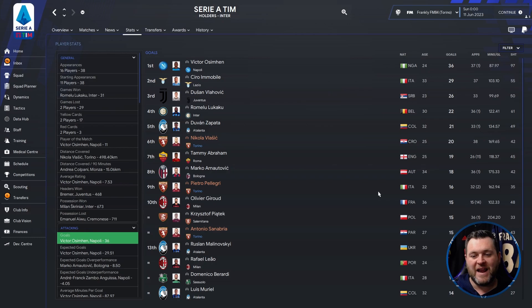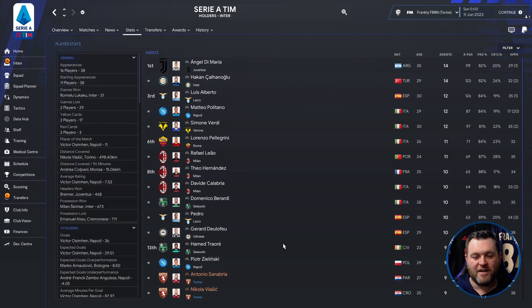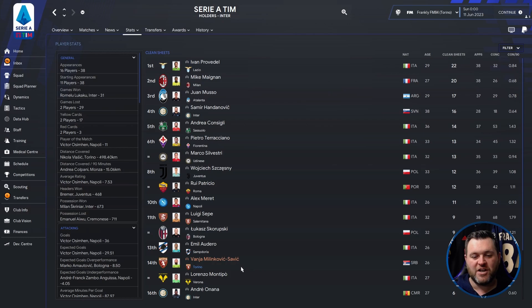Looking a little further, Vlasic got 20 goals, Pellegrini got 16, and Sanabria got 15. For average ratings, Vlasic got 7.24 and Sanabria 7.22. In the assists category, they had Sanabria with 9 and Vlasic with 9 — those two players have clearly thrived in this tactic. For Player of the Match awards, Sanabria had 6 and Vlasic had 5.